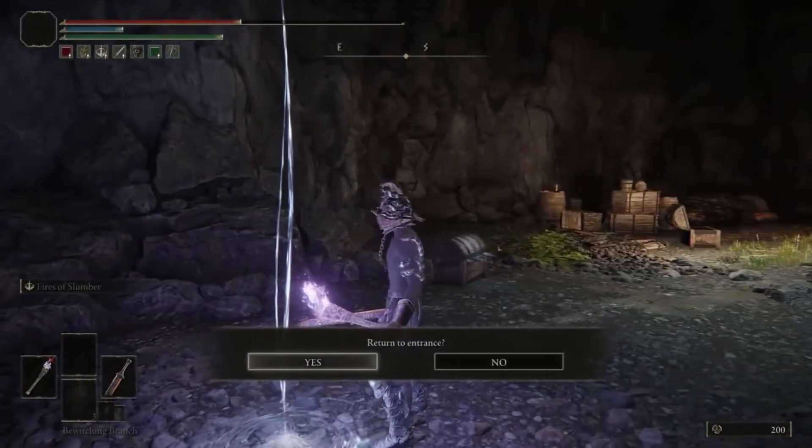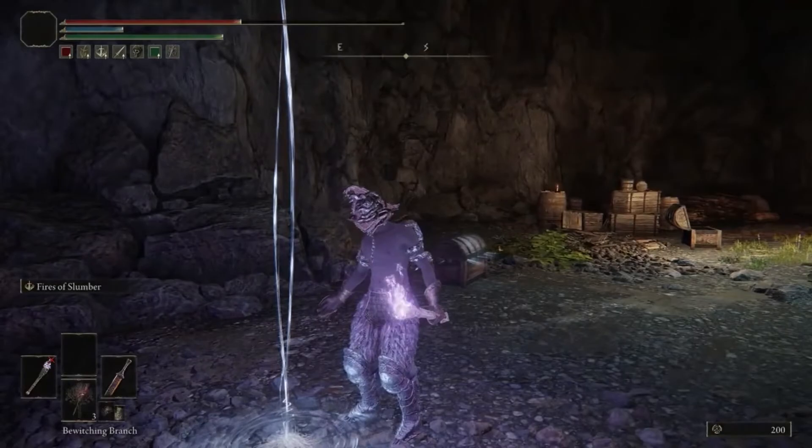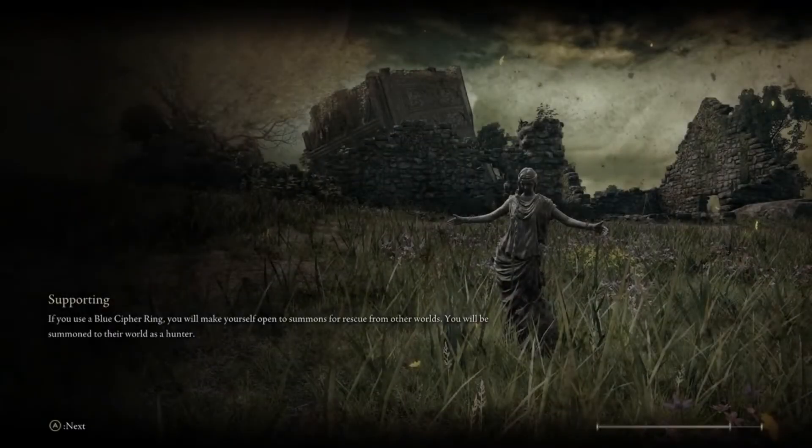If you take that chest right there, it'll trap you and take you to the Mistwood, and then you won't be able to fast travel.